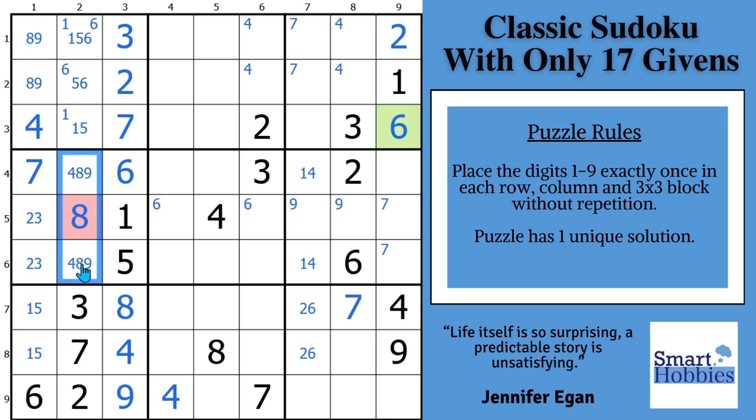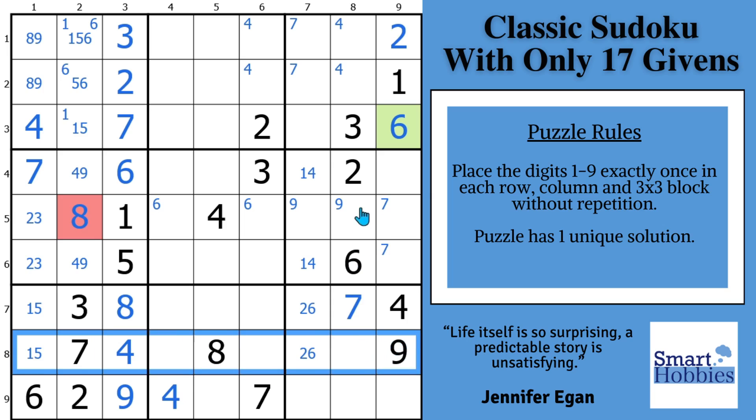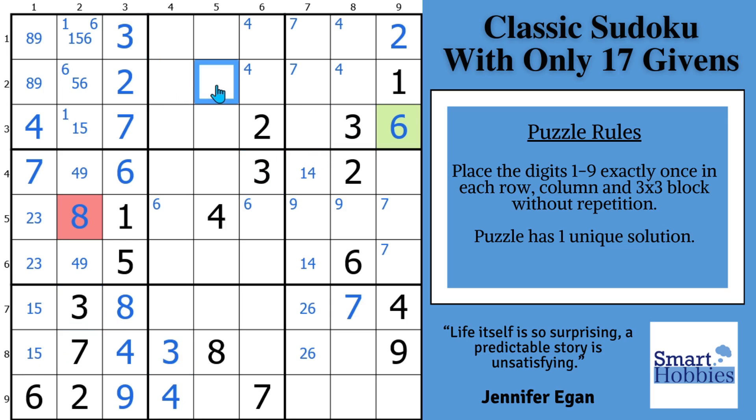We've got plenty of solving to go, but we're making great progress. Look across row eight — where can a three be? Can't be here because of this three, can't be here because of a hidden pair, can't be here or here because of these threes. So this has to be a three right there. With these two threes and these two threes, we can solve for a three right here, and then we just have two possibilities for a three in block nine.